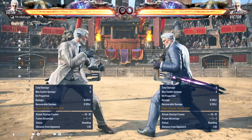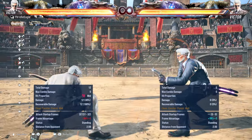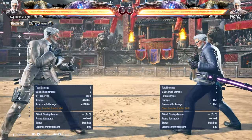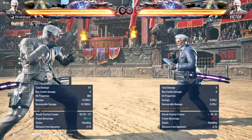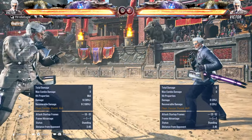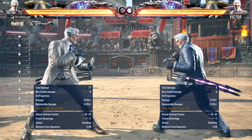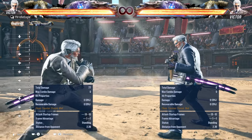First off, general tips: range. Stay mid-range — not too far that you can't step moves like explosion, and not too close because he has a lot of mix-ups. Generally stay mid-range, and you can still step. In neutral, step right for the most part — most of his stances we'll get onto later, but in general you want to step right. There is one move in particular which you'll need to step left, but for the most part you can step all of his moves to the right.